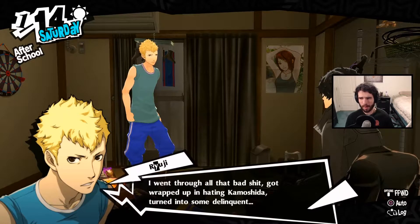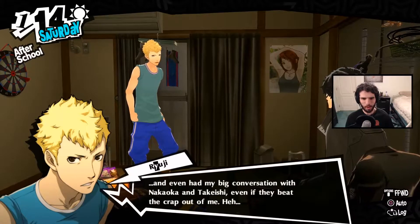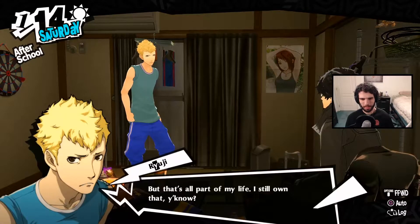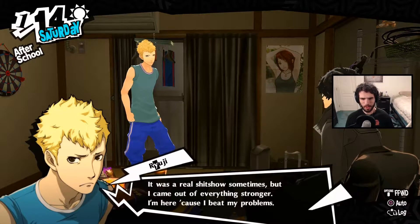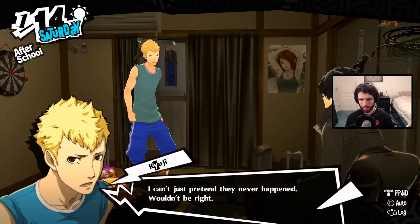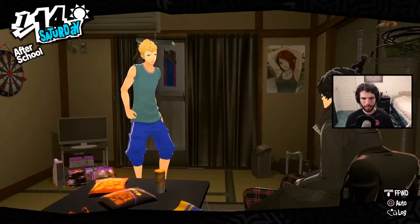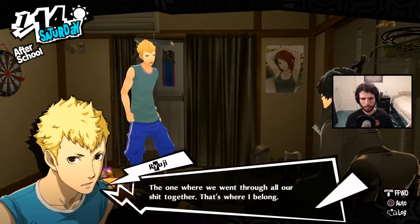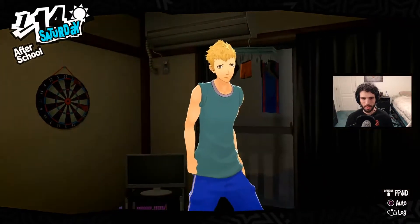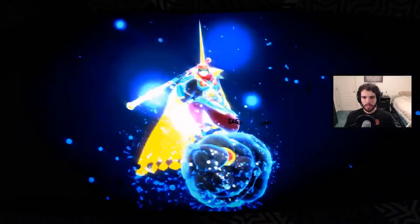When I think about it, I realize maybe it isn't that hard a decision. I went through all that bad stuff, got wrapped up in hating Kamoshida, turned my success into something delinquent. Almost got both of us expelled. Started hanging out with Mishima more. Even having a big conversation with Nakaoka and Takeishi about beating the crap out of me — that's not part of my life I still own. It's a real show sometimes, but I came out stronger. I can't just pretend it never happened — that wouldn't be right. That's why I woke up and that's why I'll stick with the reality I fought for. That moment we went through all our stuff together — that's where I belong.